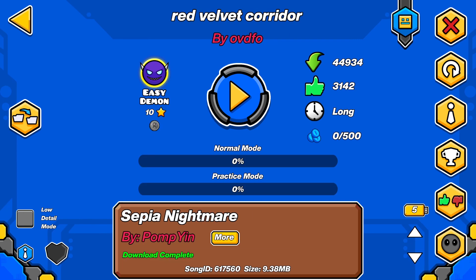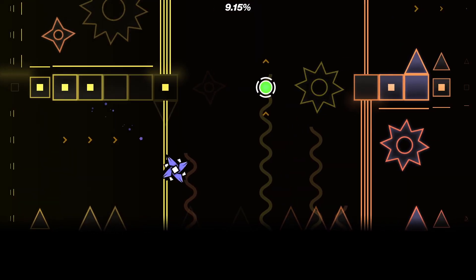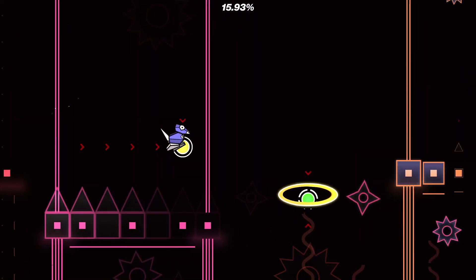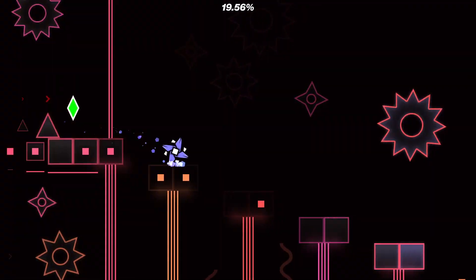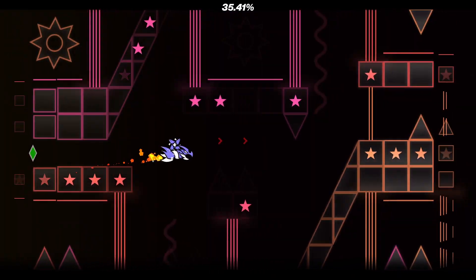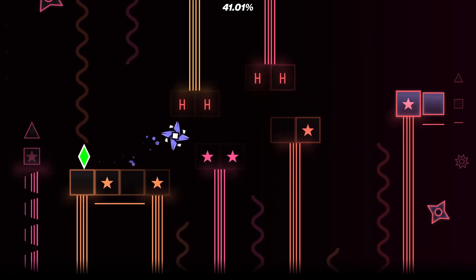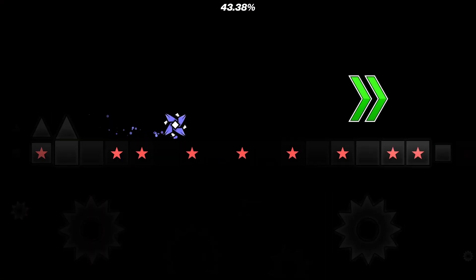Next we have Red Velvet Corridor by AvDFO. Okay, this is kind of a unique style. Oh, that's a triple spike. I'm kind of liking this honestly. It's pretty unique, although it is kind of static — I kind of wish there was more movement. This level is much harder to sight read because everything is kind of invisible. A lot of triple spikes.